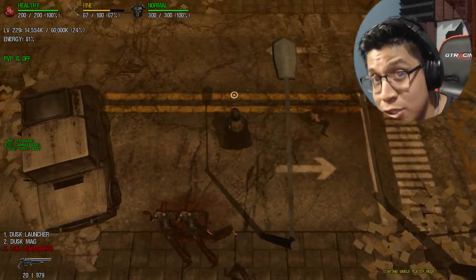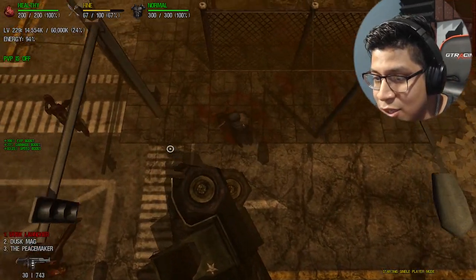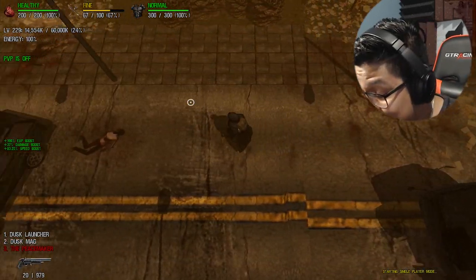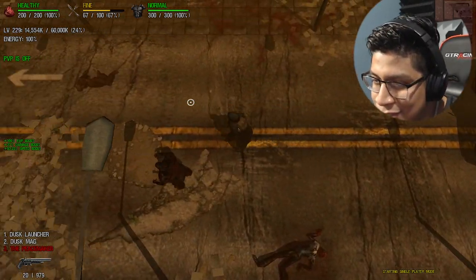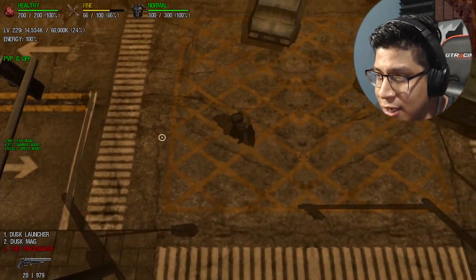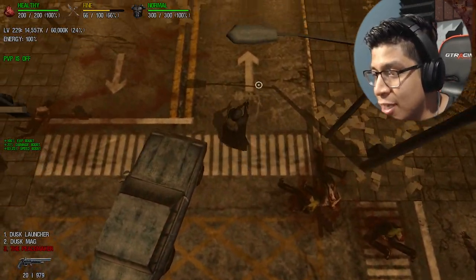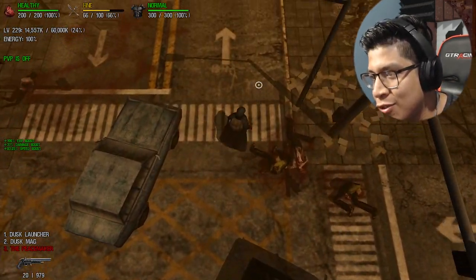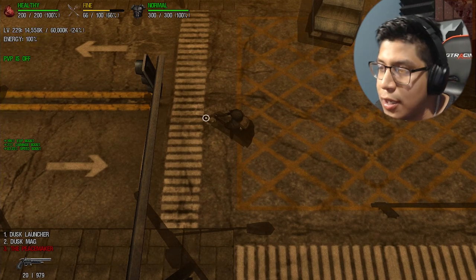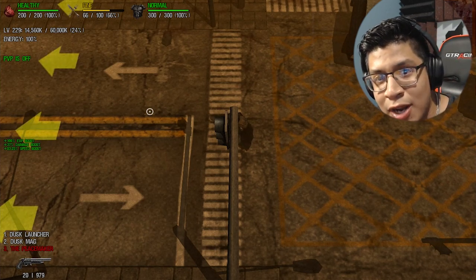Those are my three solutions: first, give a miniature version of Ghost ammo to Dusk weapons — like 5–6,000 bullets for the Dusk Mag and 2,000 grenades for the Dusk Launcher daily; second, don't give every Dusk weapon unlimited ammo — I don't recommend that at all; and third, just buff the Dusk weapons every time a new weapon is released that competes with them. If damage gets boosted a few points every year, it'll be okay. That's all I've got — this is Armand signing out. Leave a like, comment, and subscribe, and I'll see you guys very soon!